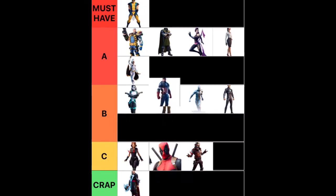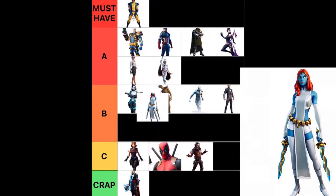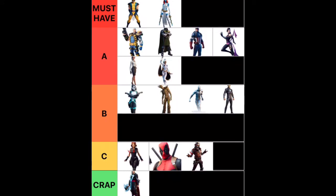Next we have Captain America. It's pretty awesome, and the fact that you can swing the pickaxe and it comes in the bundle — Cap's gonna go at a solid A for me. And finally we have Mystique. It is so awesome that you can change her styles mid-game with the eliminated opponent mechanic, so Mystique is going into Must-Have.